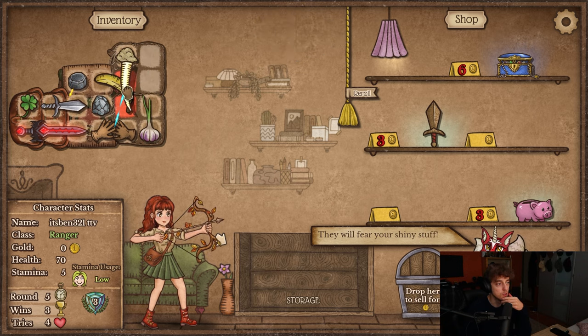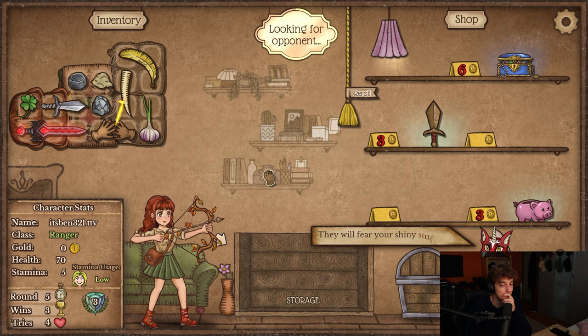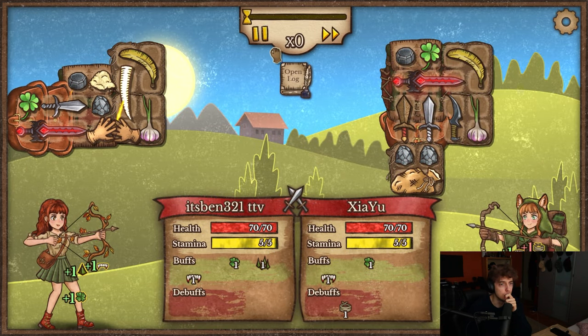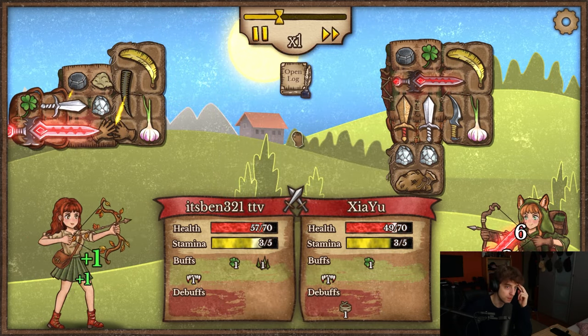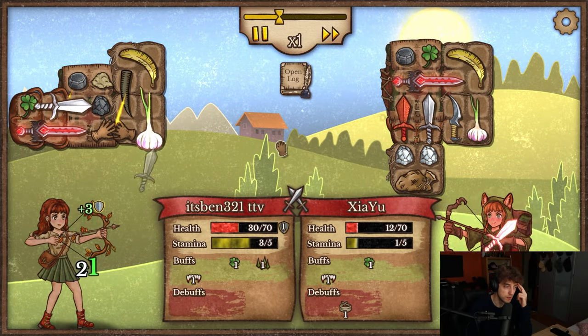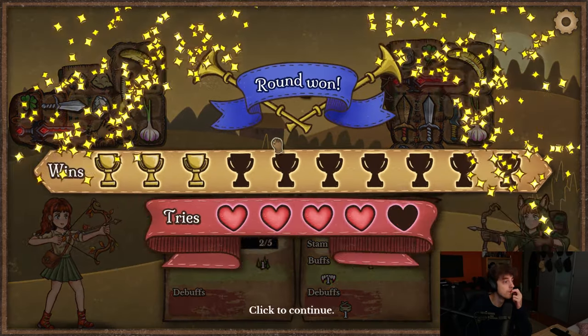Wait, I almost messed up my positioning again because I'm stupid. Why do people look so similar to me? Actually they're not similar — they just have hero sword and hungry blade, and a bag of stones as well. Does this beat me? They ran out of stamina, so no. Let's go!